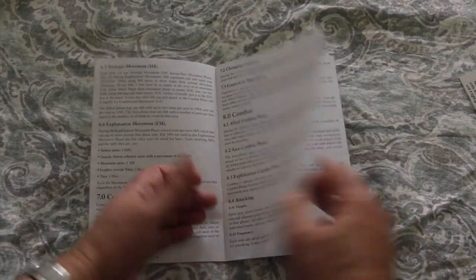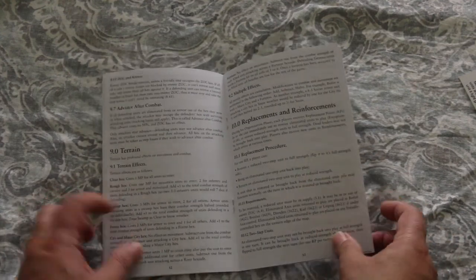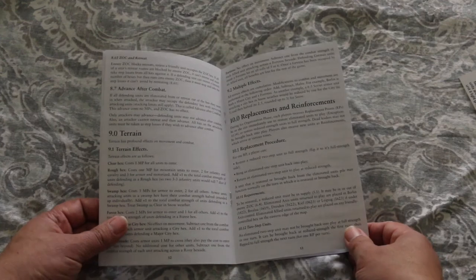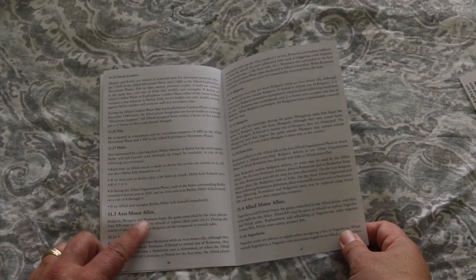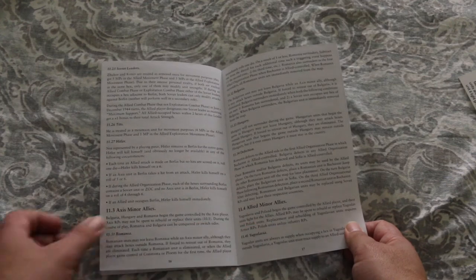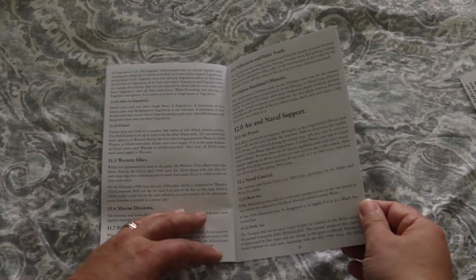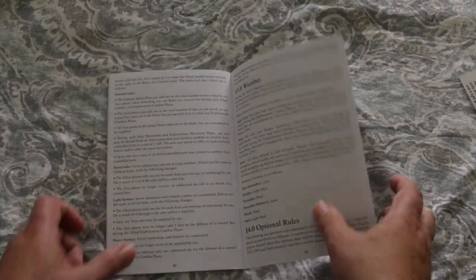Here are all your combat rules. This section is basically a copy of the terrain effects chart with a little explanation. Here are your replacement rules and reinforcements. Looks like the Axis has minor allies — like Bulgaria, Hungary, and Romania — and the Allied side has minor allies like Yugoslavia and Poland. There's also Air and Naval Support, which is interesting. I didn't expect the Naval Support, though I expected Air Support.